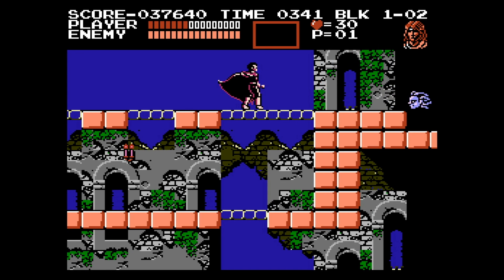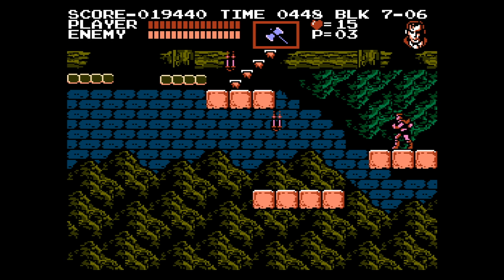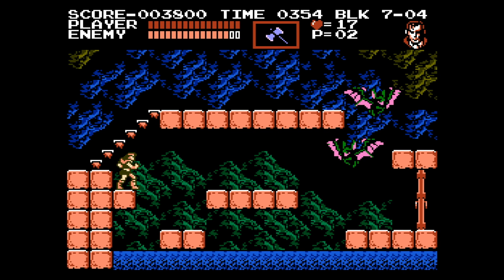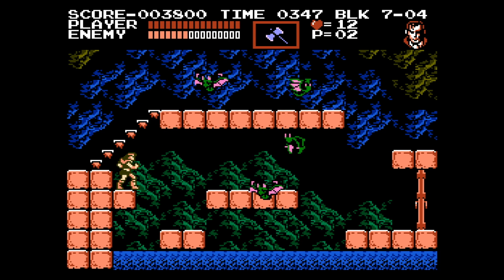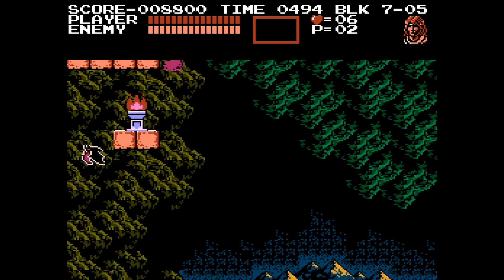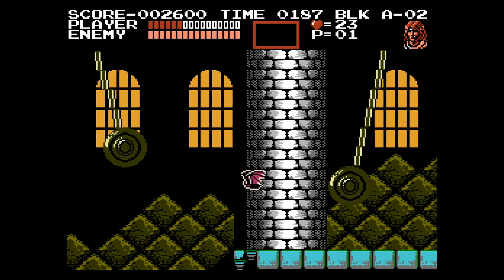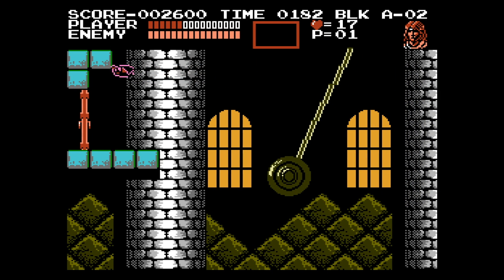Alucard feels underutilized. His weapon is so awful there seems to be no reason to even try to use him — the whip is just better. The flying is interesting, and I guess is a counterbalance to the nerfed weapon, but I honestly rarely used him, just to skip a few obvious sections here and there. About the only time I found having him as a side character engaging was in stage 7, where there is a mid-boss that can suck up a lot of hearts, followed by an obnoxious block falling segment which can be bypassed with Alucard's bat power. One has to make sure they have enough hearts to make the trek up. Outside of this, there was no resource management needed — just switch to Alucard, engage the bat for a few seconds, and then switch back.